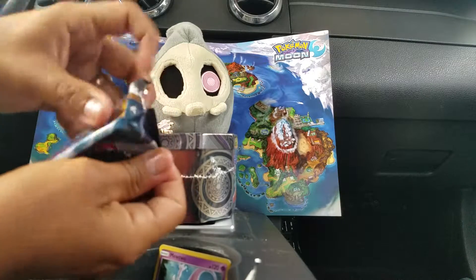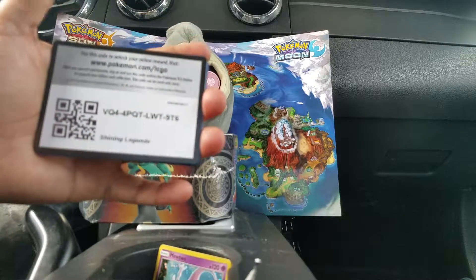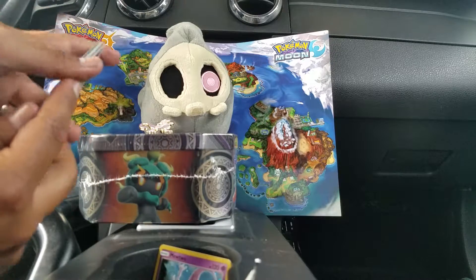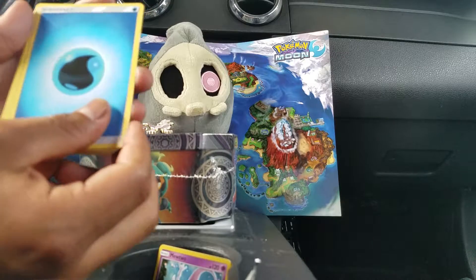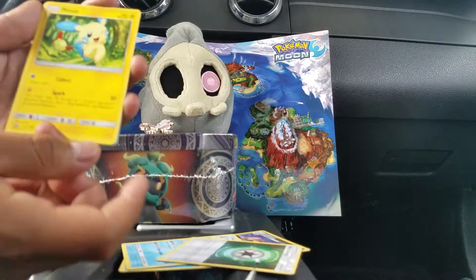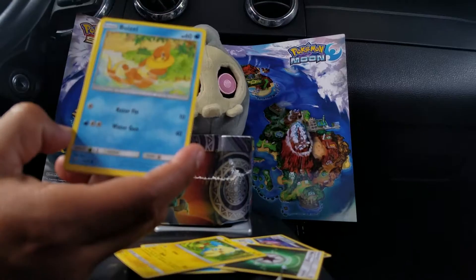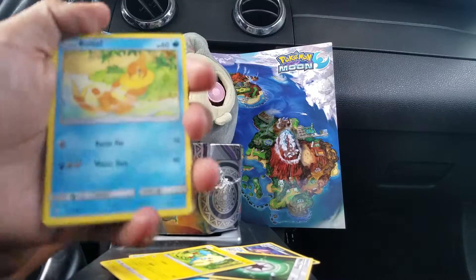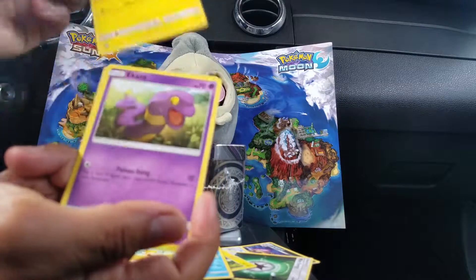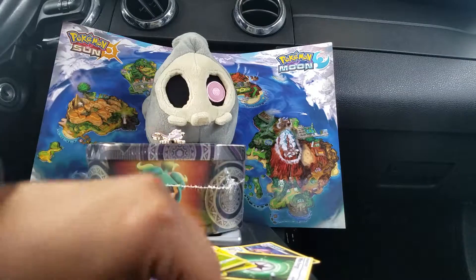Here we go, Mew pack. Ready to open it up. Oops, I folded the last card — good thing it was just the code card. There's the code for that one. Let's say water — water it is. We have a Water Energy, Lippard, Veraligator, Warp Energy, a Minun, a Boizel, Scraggy, a Voltorb, Ekans, a Reverse Lebreloom, and a Raikou. Not the best pulls. Already got that Raikou. But let's see what we get in this Genesect pack.